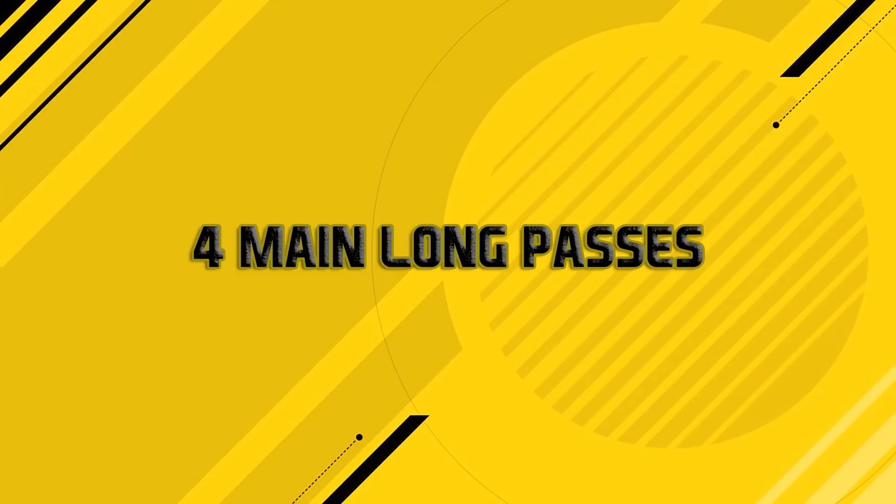There are four main long passes we're gonna cover in this tutorial. The first one is the lob pass, which is done by pressing the X button on Xbox or the Square button on PlayStation.